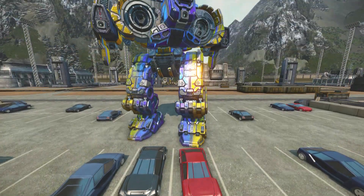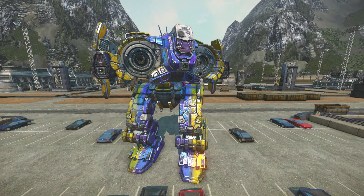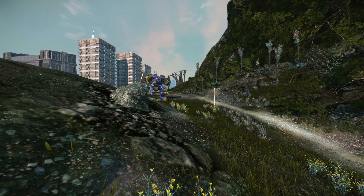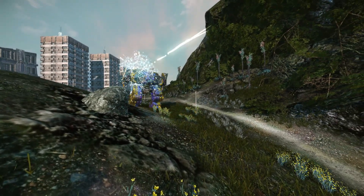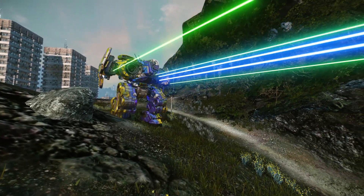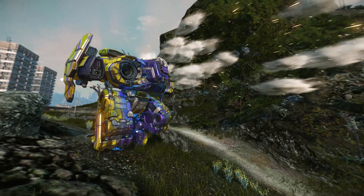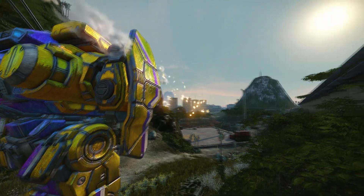New to the game is the Fafnir, a 100-ton Inner Sphere Battlemech produced by Defiance Industries of Hesperus in 3063. The mech is designed around a pair of heavy gauss rifles, the largest non-artillery weapon in existence, giving the mech a powerful first strike. Quirks for this chassis include some basic weapon boosts, as well as armor across the torsos.